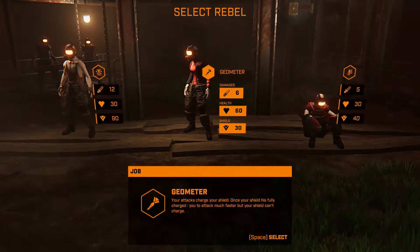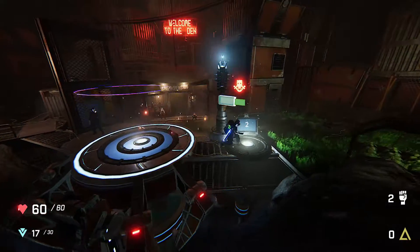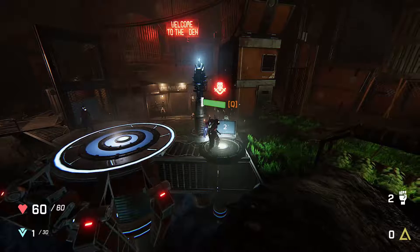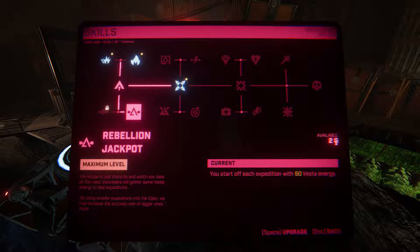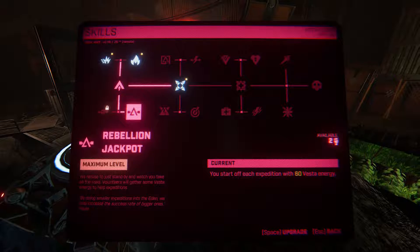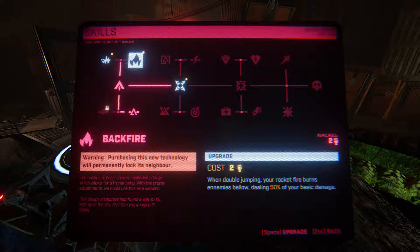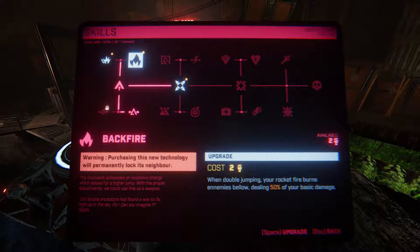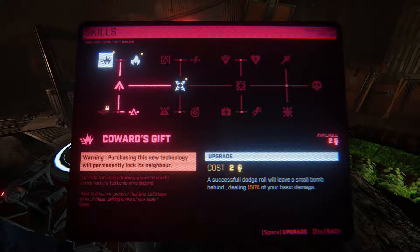We're going to pick this one and see what layout we get. I also got a prisoner. We've got Rebellion Jackpot, so we start off with 60 Vesta energy which is really nice. There's another option: when double jumping, your rocket fire burns enemies below, dealing 50% of your basic damage. That's pretty neat, but I think I might go with Coward's Gift.